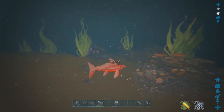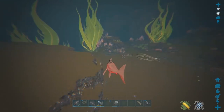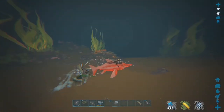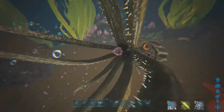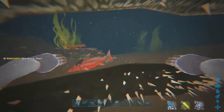Alright, so this is the area that I found the tusso. All you're gonna wanna do is swim up to it and un-cryo the carbo right in its face. It's gonna grab the carbo and start killing it. All you gotta do is demount your dolphin with the black pearls in your hotbar, swim up to its mouth, and feed it. Boom. Nice and simple.